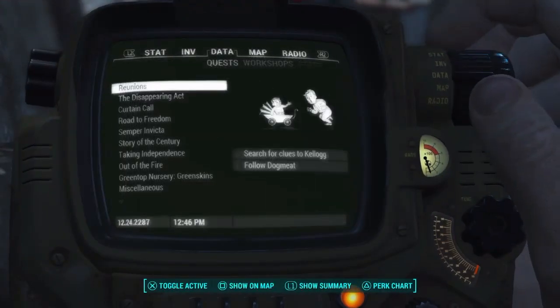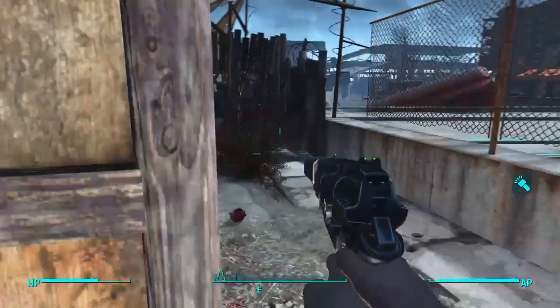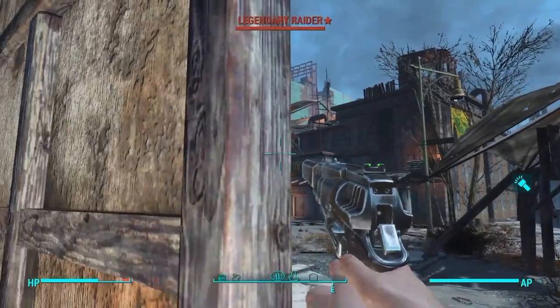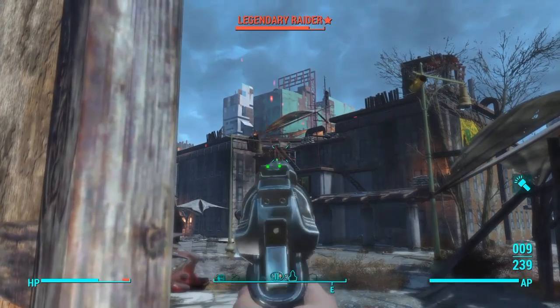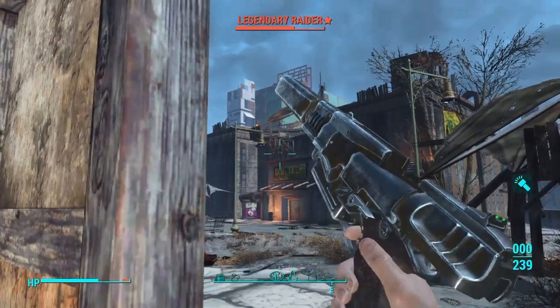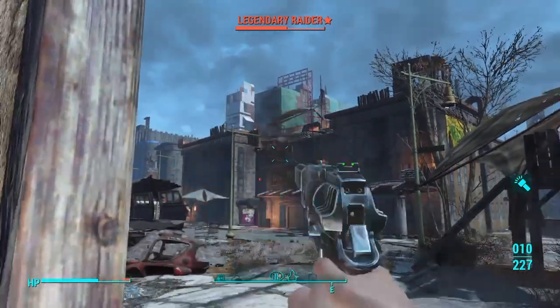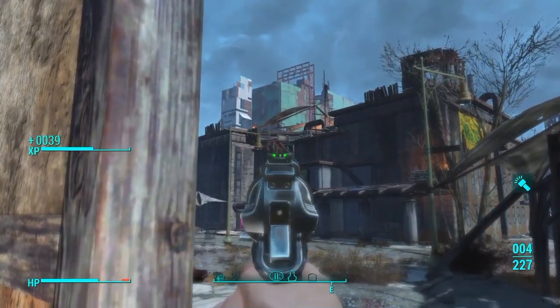So here we are — this is after I've taken care of the other Raiders and now we've only got the legendary left. There's one hanging out up top there. All I do is stand back and just pelt them. I guess that's kind of a bit of a cheese kill really, but hey, it works. Boom.